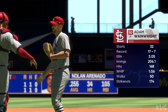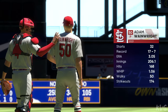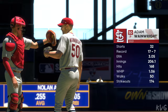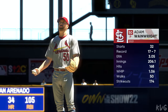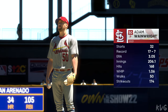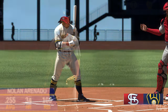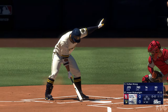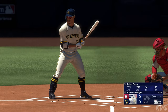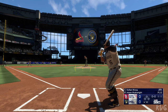Bottom of the first, and toeing the slab is the guy with the big yakker — the yellow hammer, Uncle Charlie — Adam Wainwright. He comes in with a five-pitch mix. It's always interesting to see how he utilizes those weapons. He may lean on one or two pitches depending on how things are going, but if he can control four or even five of those offerings, look out hitters — it's going to be a tough day. And he deals.